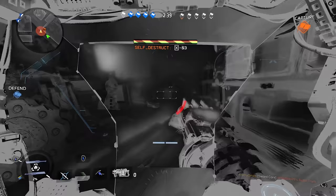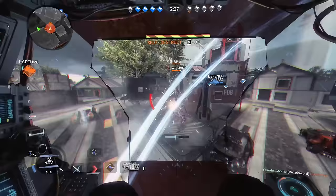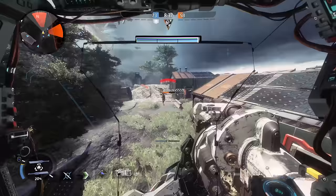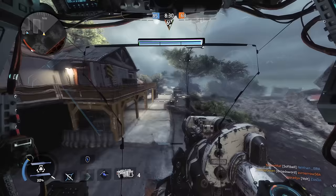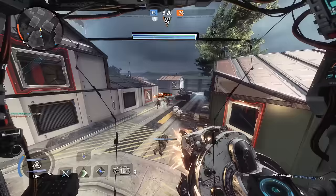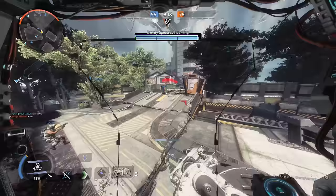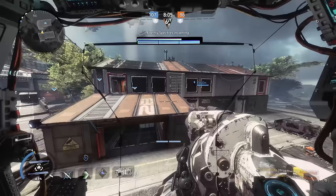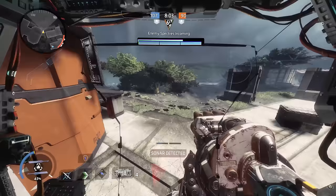If you're playing hardpoint, try to get an early hardpoint — it's that simple. Play your objective in whatever mode you're in, try to get your titan as quickly as possible, and drop your Ronin as soon as you can. Once you do, the easiest thing is to kill their pilots. If you're playing a minion-based mode like Attrition or Bounty Hunt, your job at this point is to kill pilots only. Leave the minions to your teammates so they can farm up their own titans.